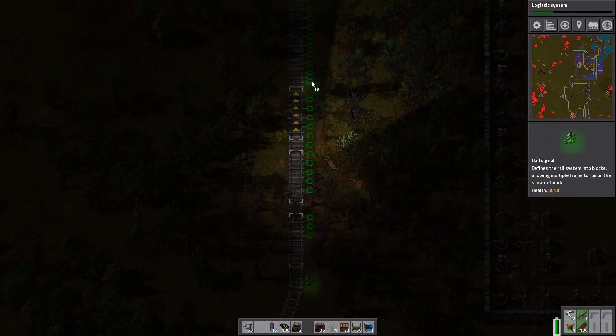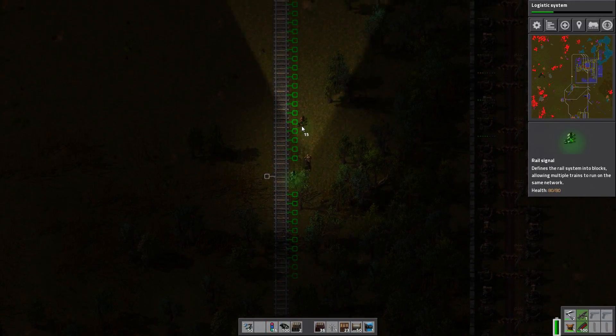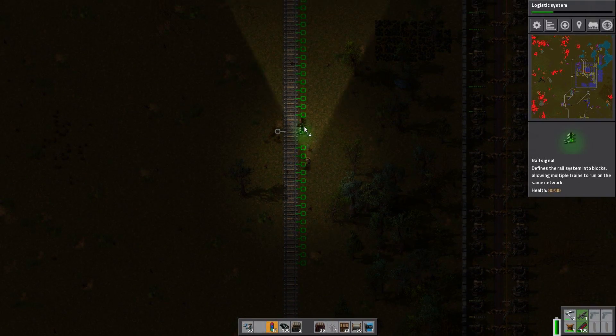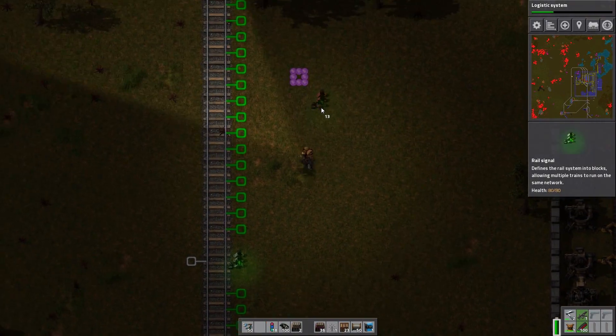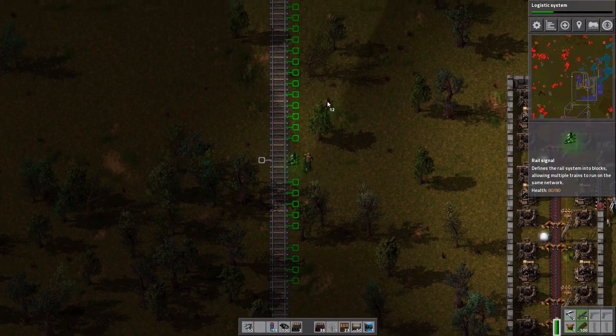We're gonna get a lot more actual rail signals rather than chain rail signals. Oh my god, it's been damaged. Because the chain rail signals obviously are telling each other that this entire track is completely and utterly used, which is always awesome, but I want multiple trains using this at once, which means we may occasionally get crashes, but I'm okay with this.